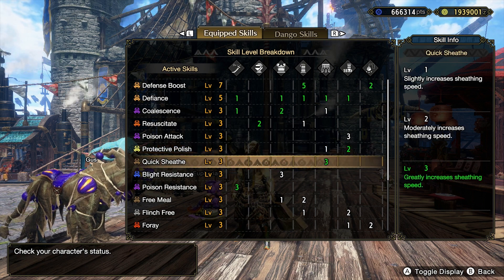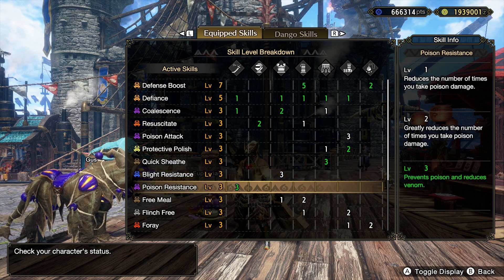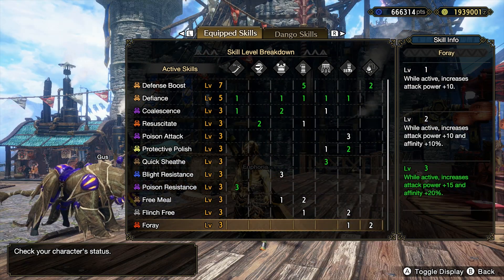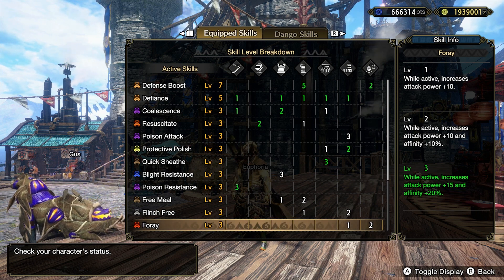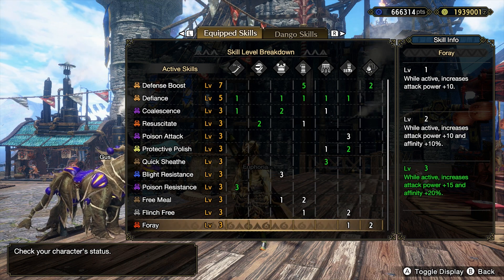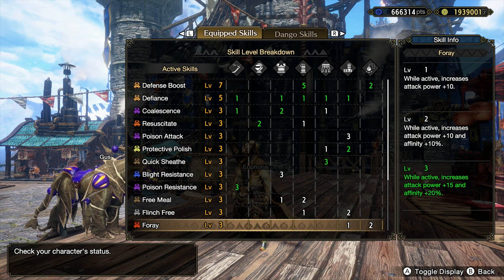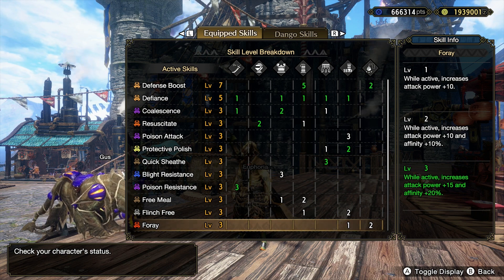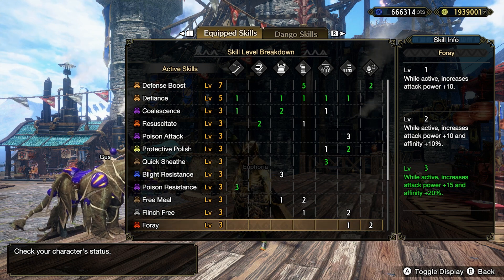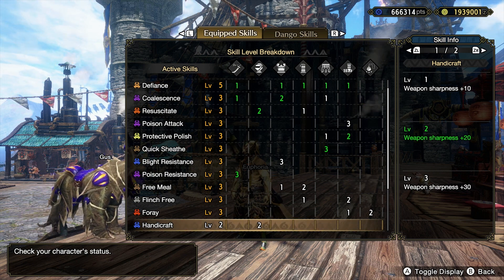We also got Quick Sheath for longsword. We got Blight Resistance — it's gonna help us recover from some blights. Poison Resistance level 3 is gonna help us not get poisoned. And we've also got Foray. What Foray does — it's a powerhouse of a skill. One of my friends actually recommended this to me. He says it's the best skill in the game. What it does is it increases attack power and affinity by 20% when it activates, and when it activates is when you get poisoned by the monster. So it's gonna increase our damage so much, make our already powerful weapon one of the most powerful weapons in the game. Our runs are gonna go so fast, like quick like a Thanos snap, super quick.